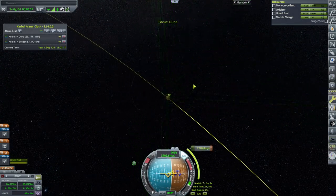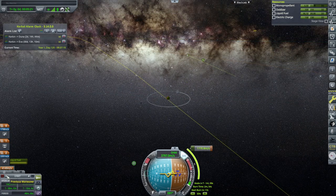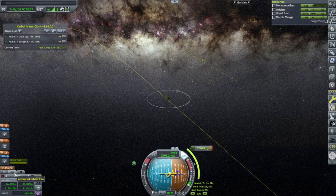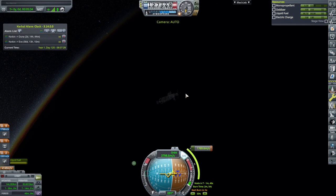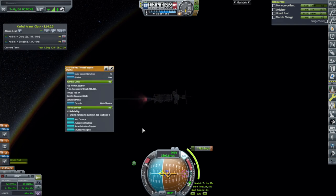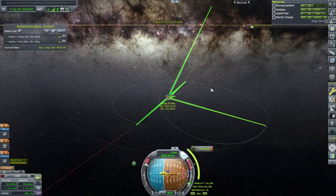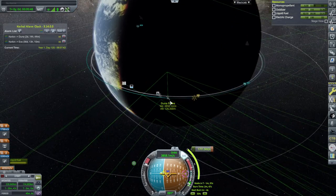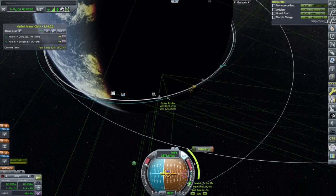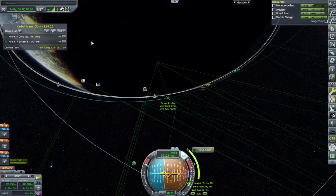We've got a plot here — the question is whether it's safe comm-wise. A mid-course adjustment might be necessary but we need to start the burn soon, so I'm just gonna take a chance here. The Hebel engine is active. We have a comm line to Gamma 3, so that helps.